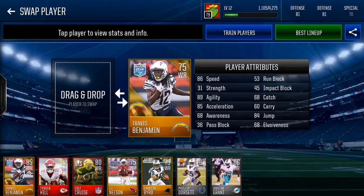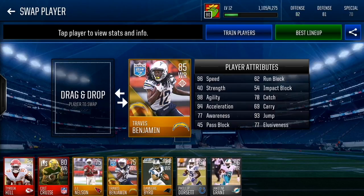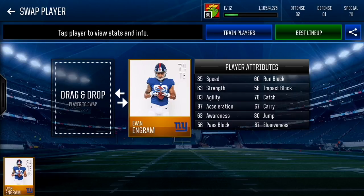Last wide receiver is Travis Benjamin — 86 speed, 89 agility, 85 acceleration on his regular card with 68 catch. Max him out and he gets 78 catch, 96 speed, 98 agility, and 94 acceleration. That is also a very good card.